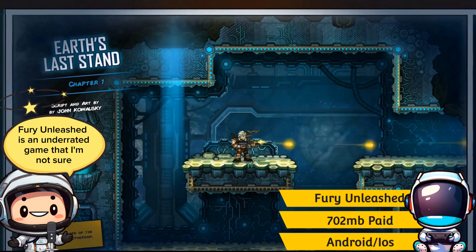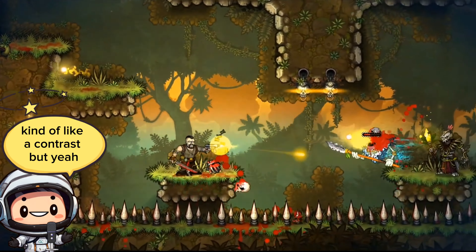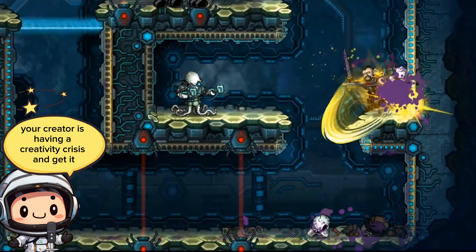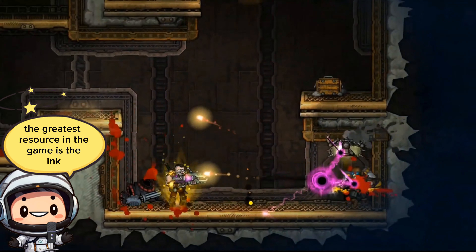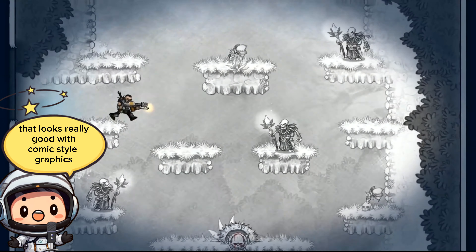Fury Unleashed is an underrated game that I'm not sure why it isn't talked about much. The game follows the story of an ever-changing comic book that gets more dangerous the more perfectly you play the game. You are literally a sentient character within a comic book trying to find out why your creator is having a creativity crisis — and the greatest resource in the game is the ink, since it's a comic book. The combat looks magnetizing — an action platformer shoot-them-all that looks really good with comic style graphics.